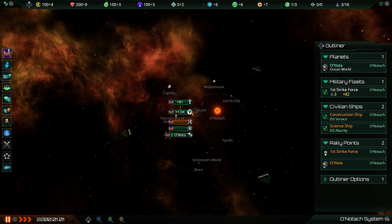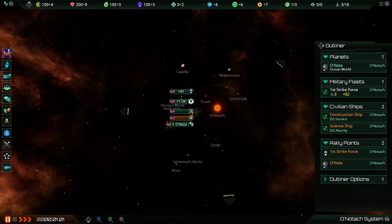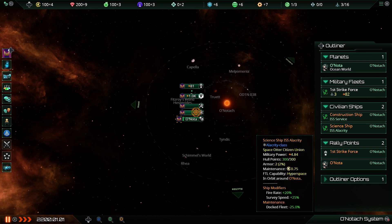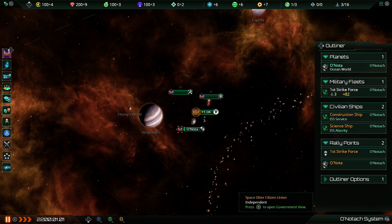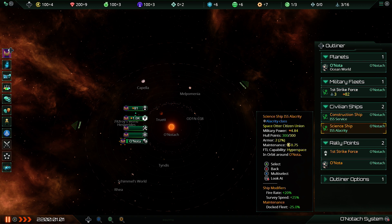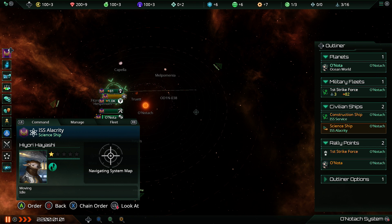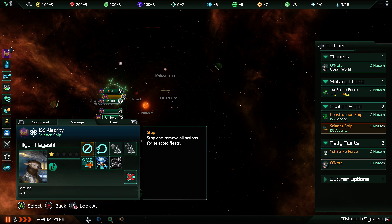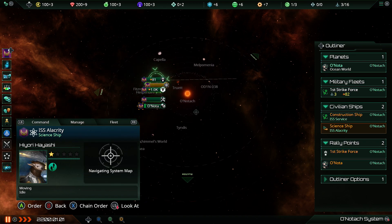The downside is that without a mouse it's very hard to click individual things. If you wanted to select a science ship, that's tricky because there's a lot of things stacked up close to each other, so you absolutely do need to use the outliner. Just a tap of right, select the thing you want to do something with, then give it commands — manage it in terms of recruiting a leader, setting its stance, all of that. The whole thing actually works pretty smoothly.